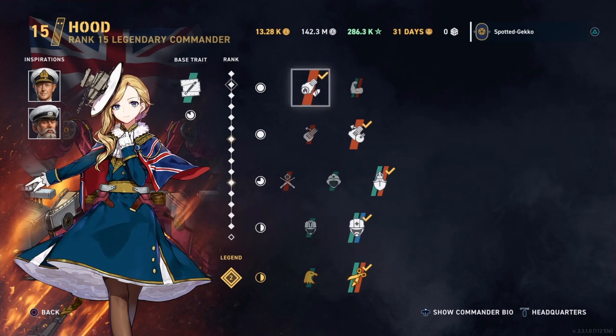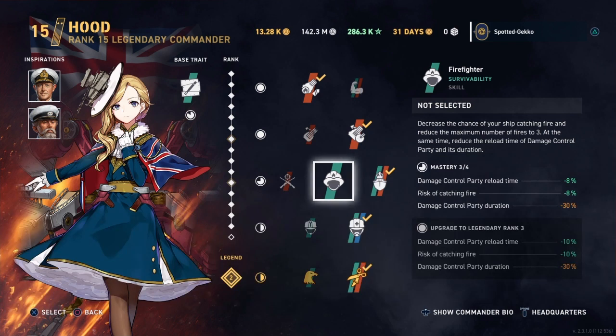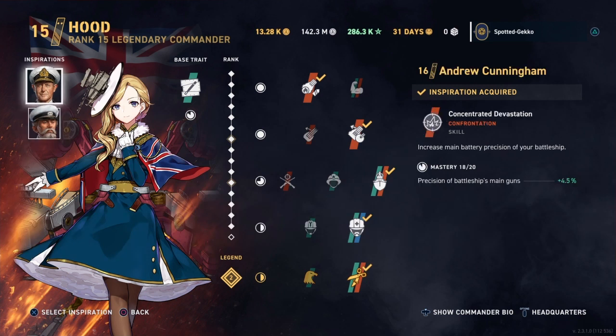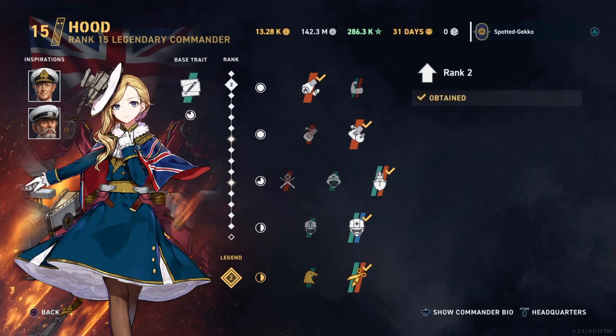The reason I use the Hood commander is her skill 'World Navy's Glory,' which increases your battleship's maximum speed by 5% — plus a damage control bonus, which is very nice. You'll also want the inspiration from the French battleship line for an additional 3% maximum battle speed. My go-to inspiration is Cunningham for that precision bonus. Hood also has a base trait reducing torpedo damage to your ship by minus 8.5%, which helps if you take torpedo hits.